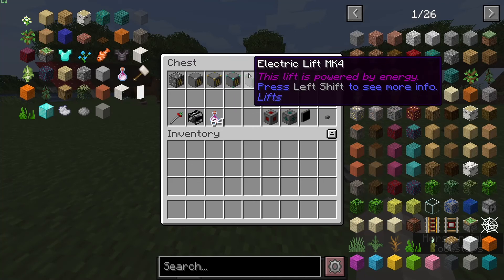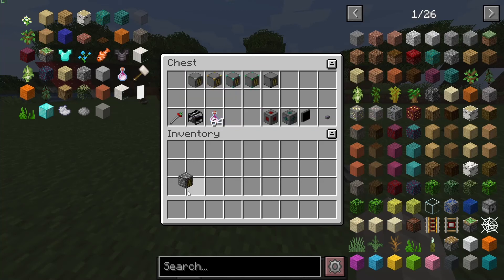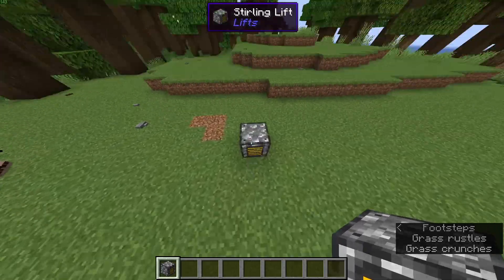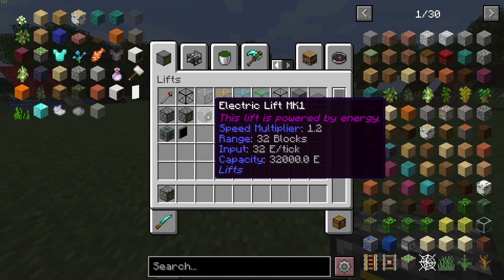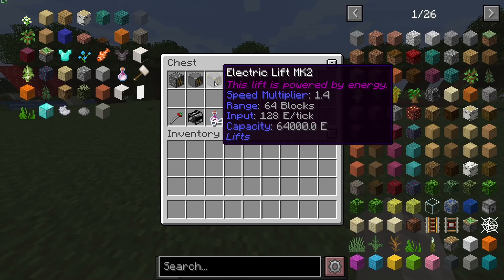Each of them gets better in statistics. This one has a speed multiplier of 1 and a range of 16 blocks — it's only going to go 16 blocks up or down before you need to place another one. The Mark I goes 32 blocks, needs an input of 32 electricity every tick, and has 32,000 electricity units for storage. This one has a 1.4 multiplier, range of 64, input of 128 per tick, and 64,000 capacity.